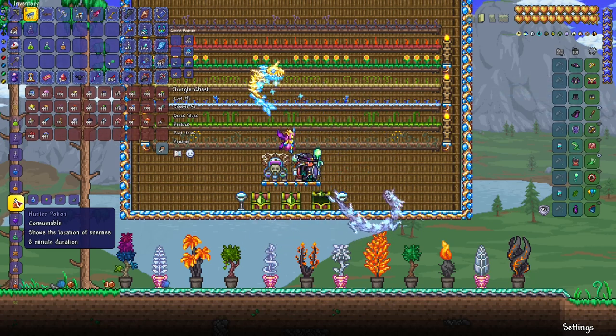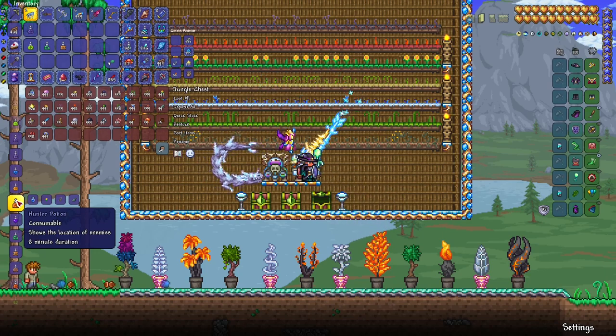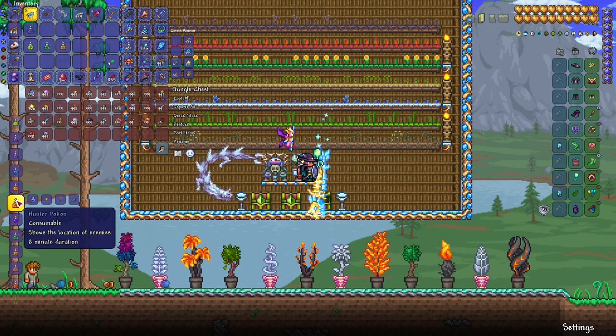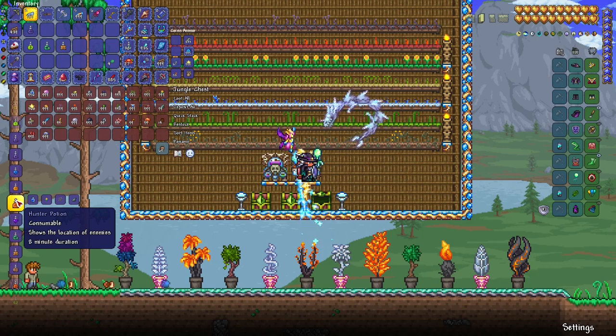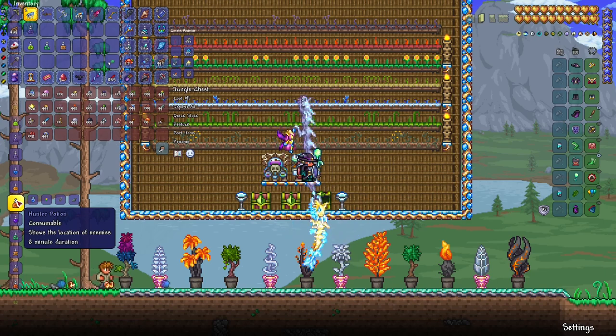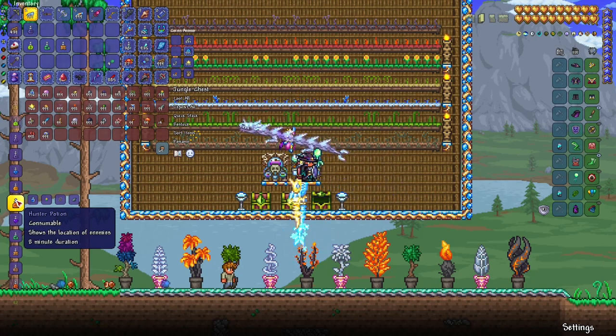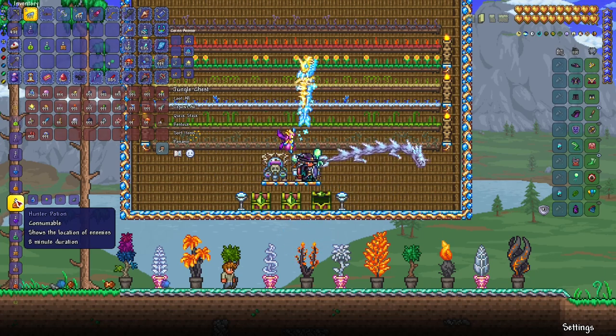Hunter potion is very useful whether it's a hardcore run or a normal run. For example, when you fight Skeletron it lets you see both the spinning head and the hands, allowing you to time your actions better. It also highlights all the enemies around you so you can navigate easier. One of the best and most useful potions in Terraria in my opinion.